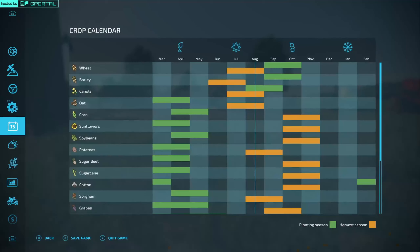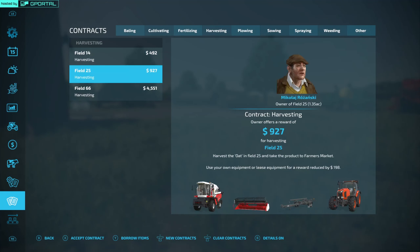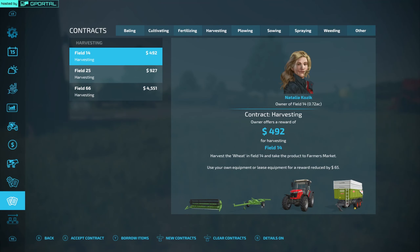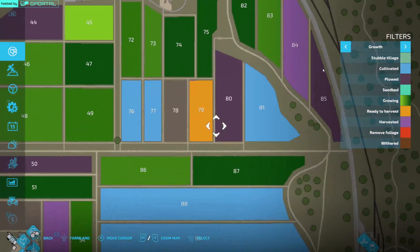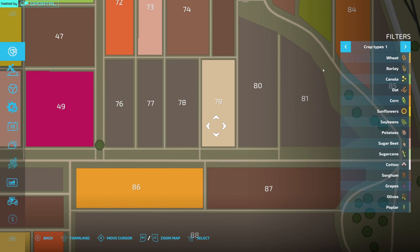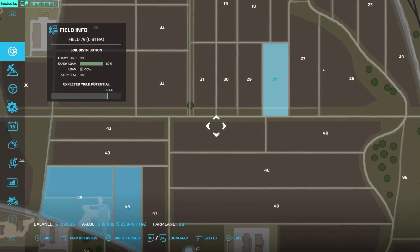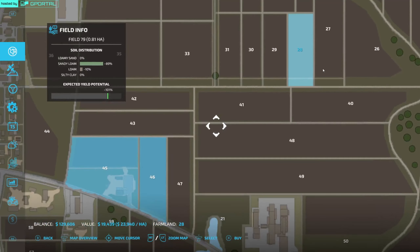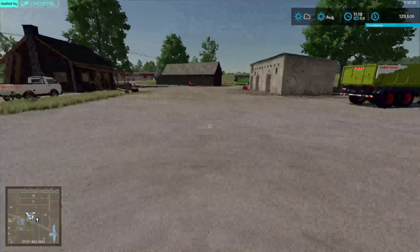I was looking at contracts and I saw — harvesting — and I was looking at fields and I saw this right here. It is ready to harvest, and it's parsnips. But how much is this field? It is $19,000. Okay, great, so I can buy that. But I want to put the parsnips in a factory.